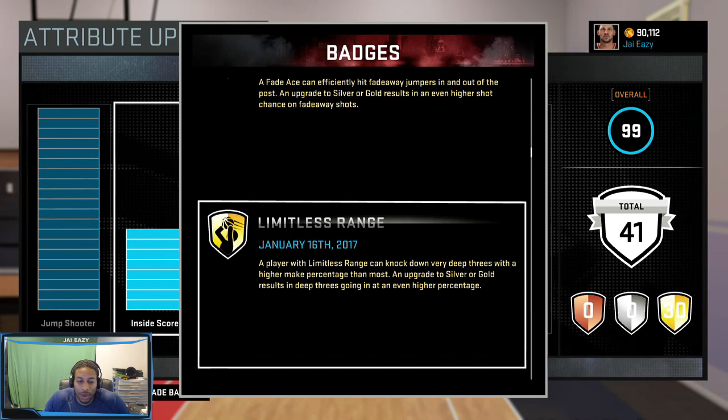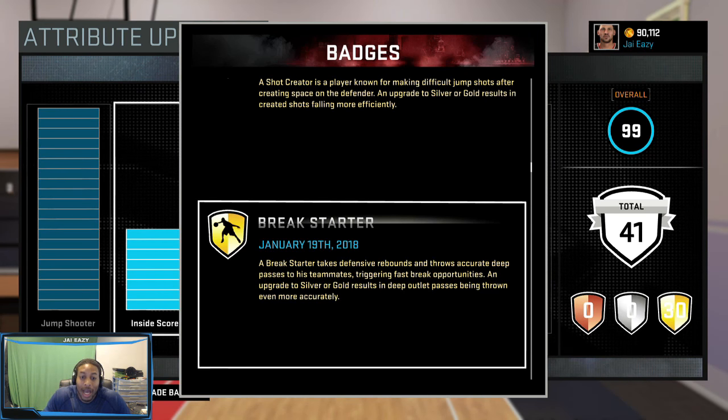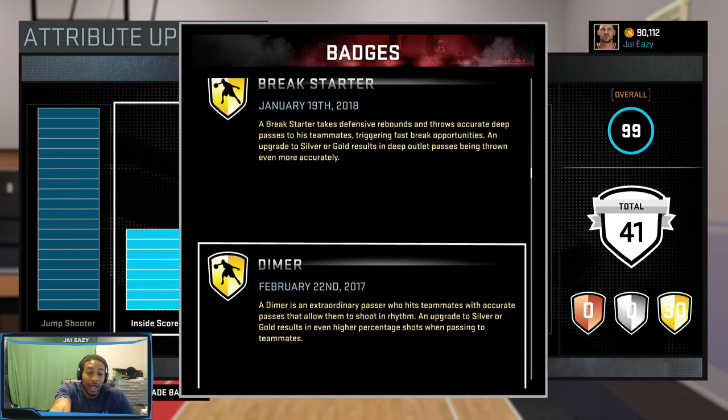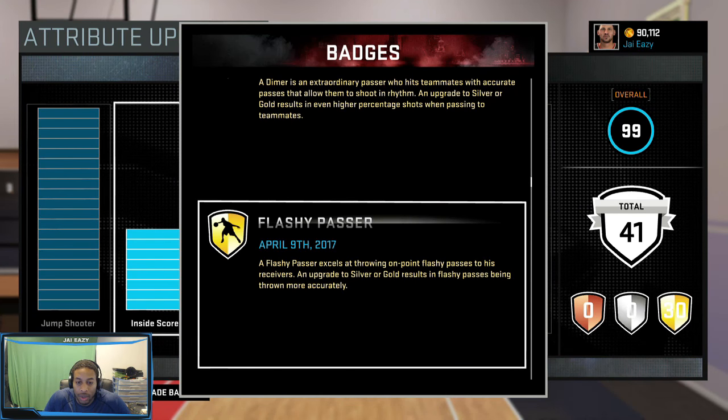Fade Ace helps when 2K makes you fade away - that happens. Limitless Range so you can hit from deep. Shot Creator so if you have to step back or side step somebody you're good. Break Starter is one of the most important badges for anyone playing the third position. When you're inbounding the ball at the park or get a rebound, you can hit your man flying up the middle - that's crucial. Dimer - you need Dimer so if you get an offensive rebound you can kick it back out and your guy has a high percentage chance to make it. These are the two most unselfish badges you can have.